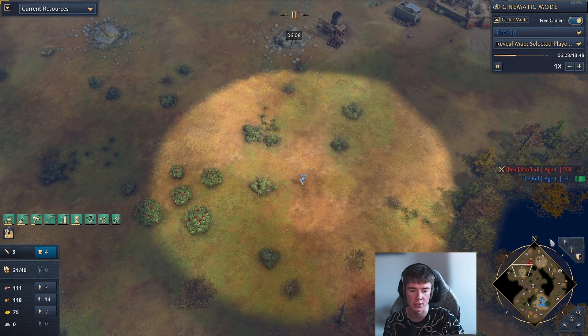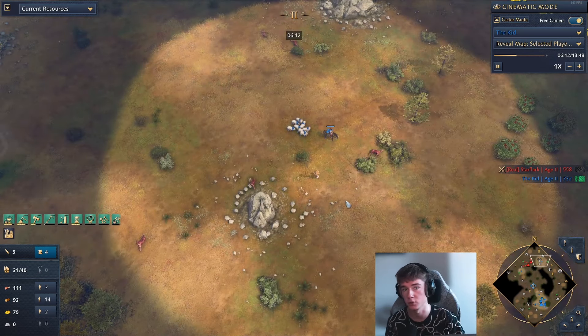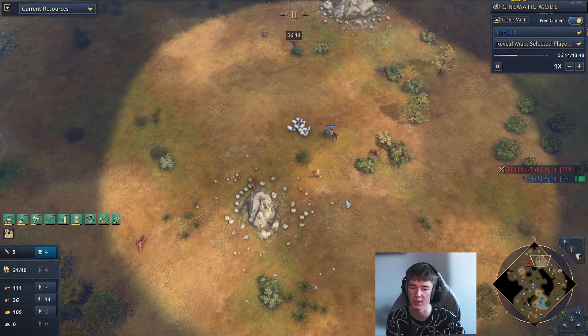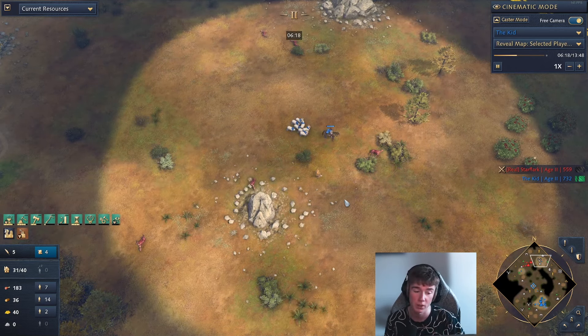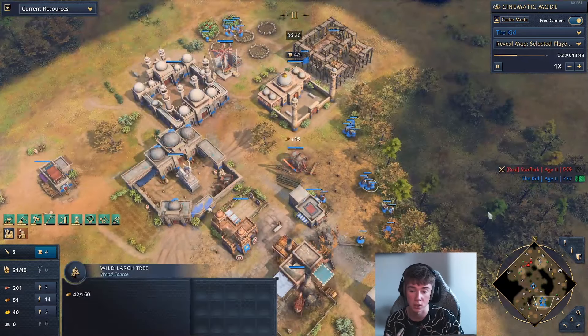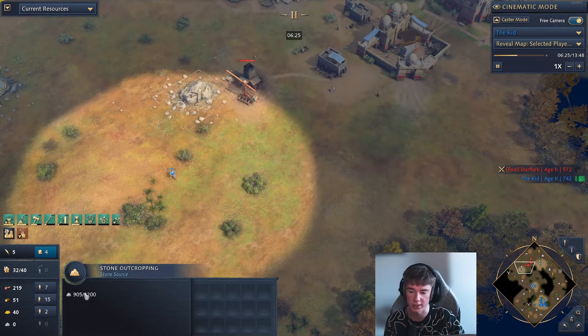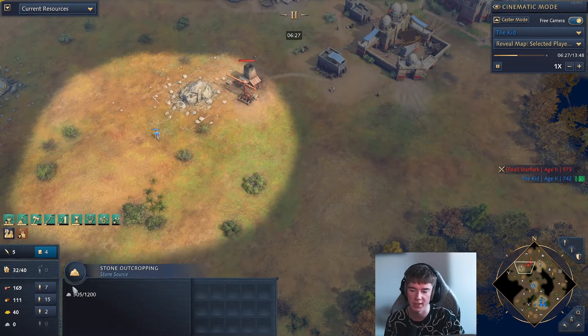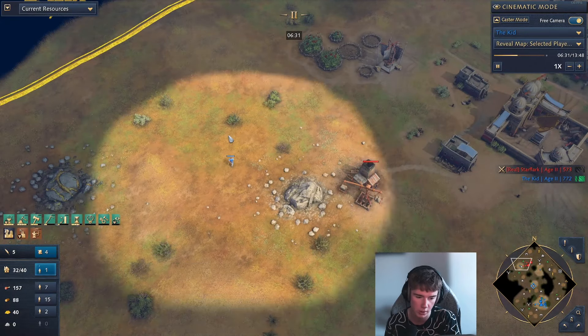So there are things you can do in the early game when you don't have a lot of units that make a greater impact on your aggression later on. In this replay, we're obviously taking a look at a game where we're doing a lot of aggression. Here we're checking the stone — we can see the opponent has not gathered more than 900 stone, so we know it's only going to be two town centers.